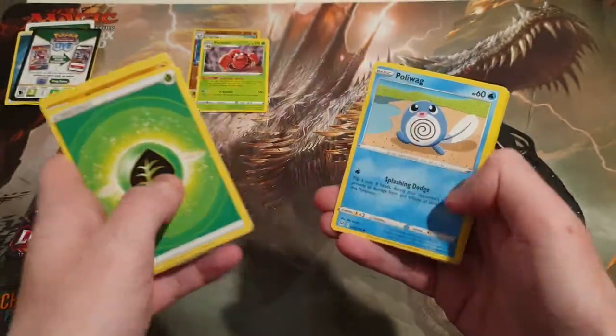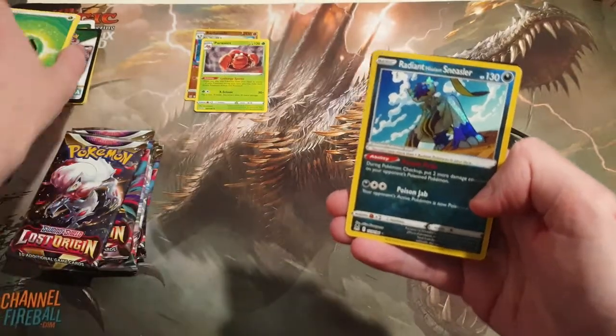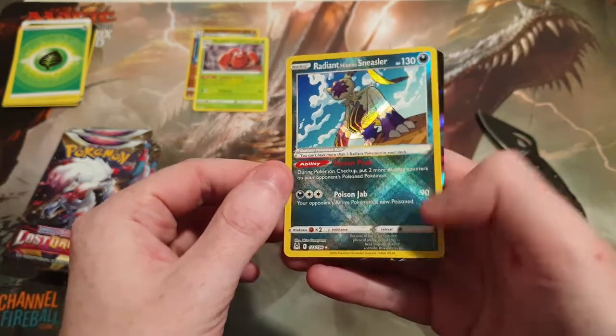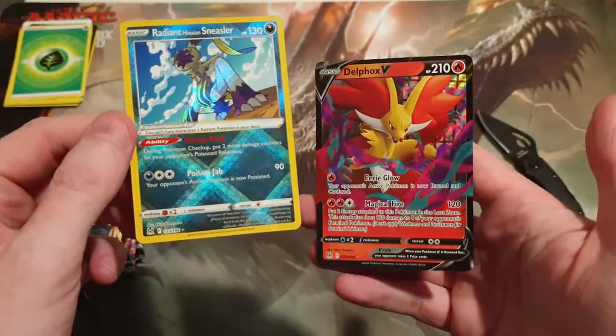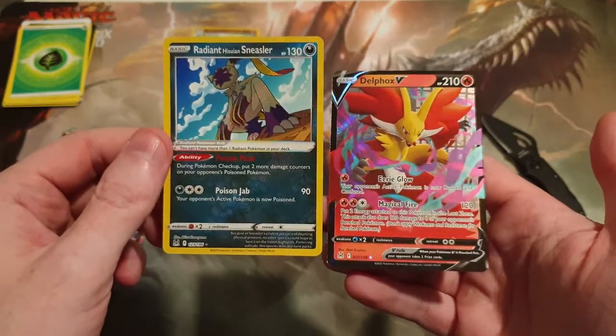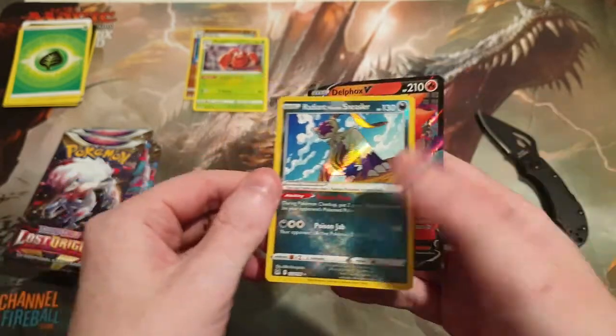We have a Growlithe, an Oddish, a Poliwag, a Phalanx. We have a Radiant Hisui Sneasler, who's pretty sweet. And we have a Full Art Delphox V! Look at the art on that — holy moly. And this Radiant Sneasler as well. Awesome guys.